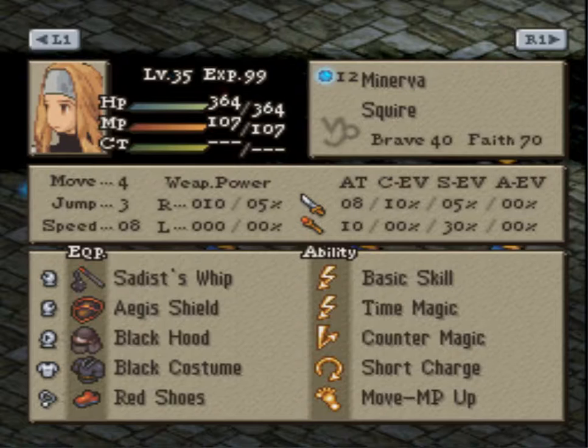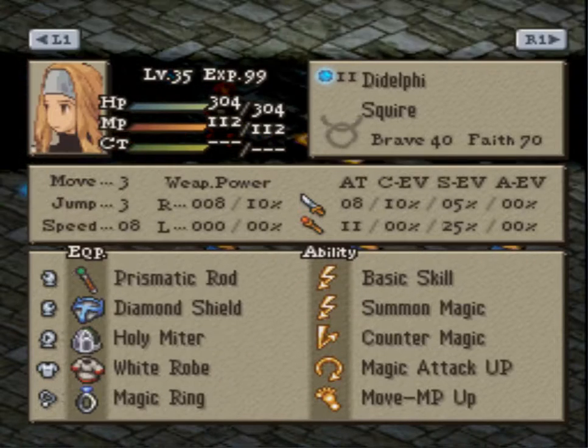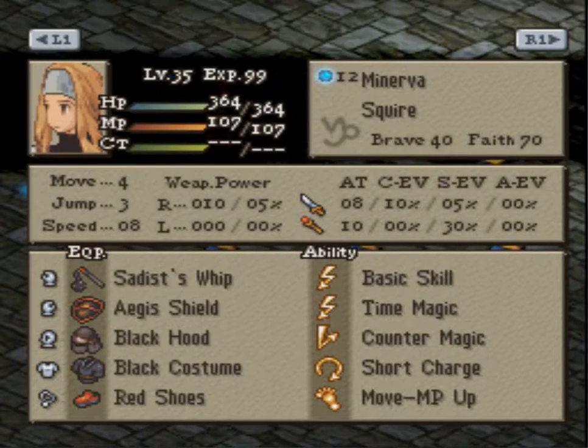I just noticed that the status whip is cute because it slightly boosts the accuracy of Demi-2. So you can have Demi-2, a slight Dark Absorb theme going on, Black Cost, Doom, and Kai Armlet Cursed Ring. In general, just big damage and Time Magic to disrupt and keep things moving in Rex's favor.